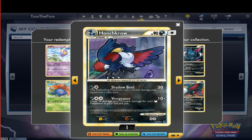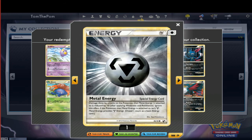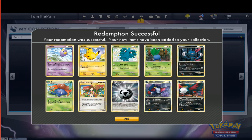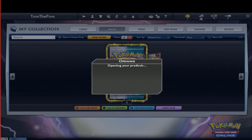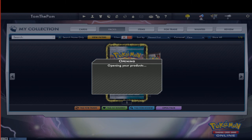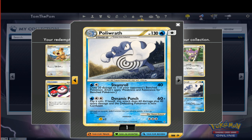No, this is my Dusk Stone. Metal Energy — back then it was a special energy. Oh, was it? Can you use that now? Like, when it first came out, darkness and metal energies were special energies. Okay. But can you still use them now — do they count as normal energies or not? Yeah, you can use them now. Okay.